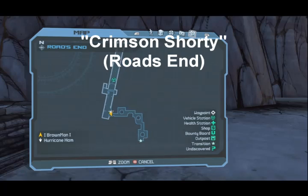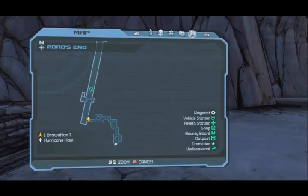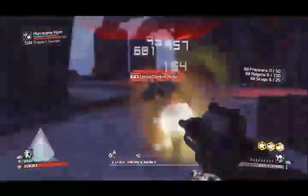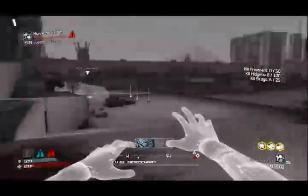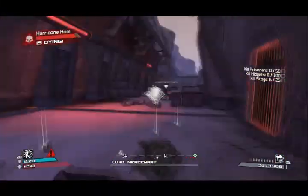The next midget is in Road's End — sorry, I said Roadblock — and his name is Crimson Shorty. As you can see, we're all the way at the bottom of the map, which is pretty much where the armory is where you fight General Nox. You want to go here and fight through all these launch troops — they're pretty annoying. You'll see me and Hammy die countless times here, even though I'm level 61 and he's level 58. It's a little challenging, but a good place to grind for XP if you really wanted to.